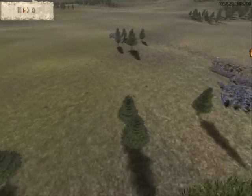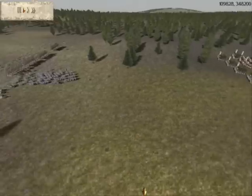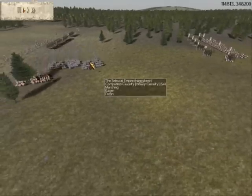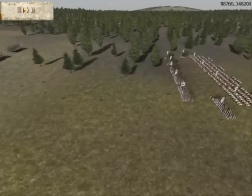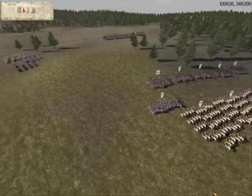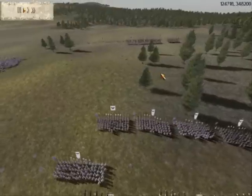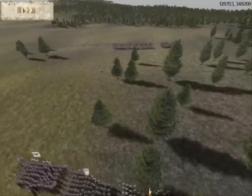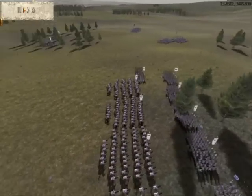I thought my opponent would have troops hidden in the woods, and that's why he was making these moves with his cavalry — moving everything to my left flank. I assumed he was trying to get me to focus there while he sprung a trap from the woods. So my plan was to march forward right on the edge of this forest, because if he has cavalry hidden, I want them to engage my infantry in the woods where they'll be at a disadvantage.